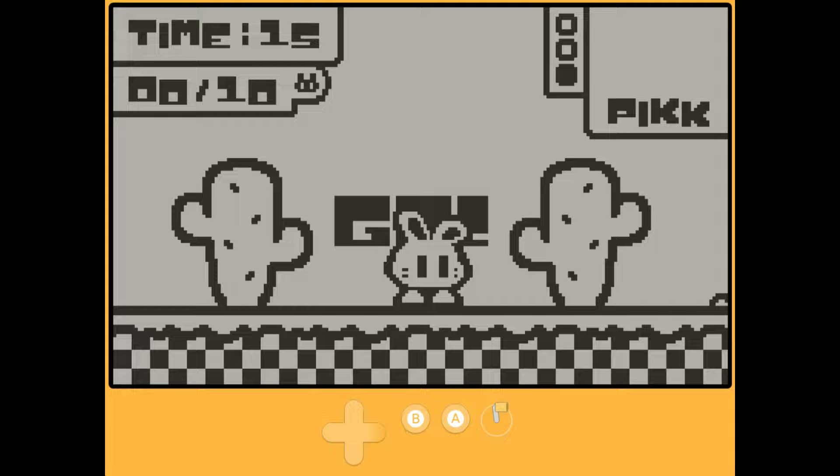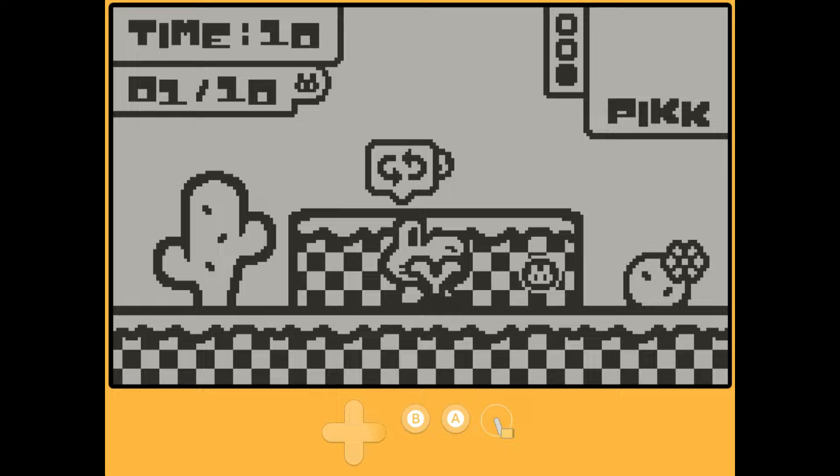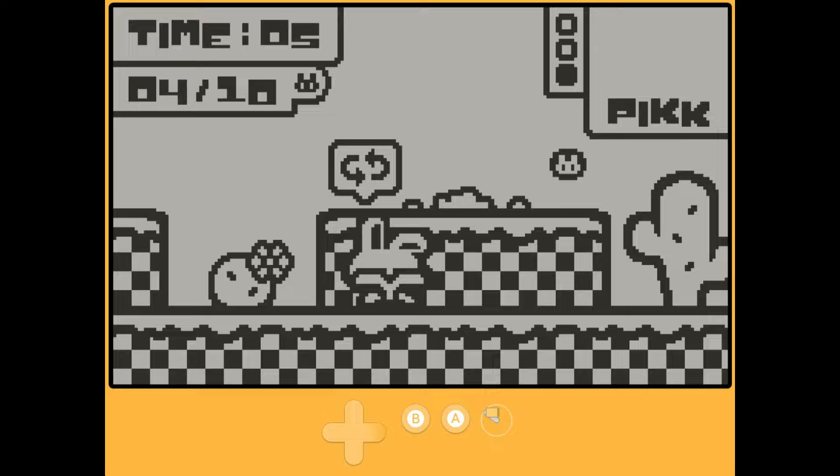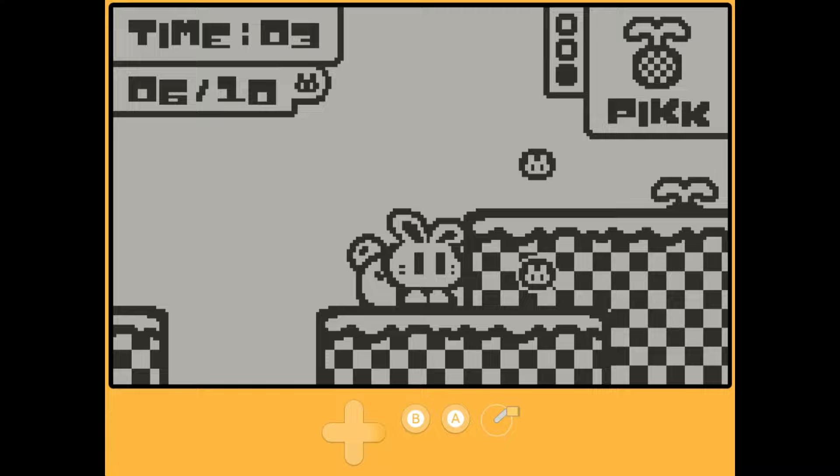Next up is PickyRicky, a game that despite its attempts to be cute is probably one of the worst Playdate games I've tried so far, and remember that I've tried a lot of them. PickyRicky is a platformer going for the utterly delusional price of $5, despite having 15 levels that each take well under a minute to complete, sometimes as little as 15 seconds if you book it to the finish line.